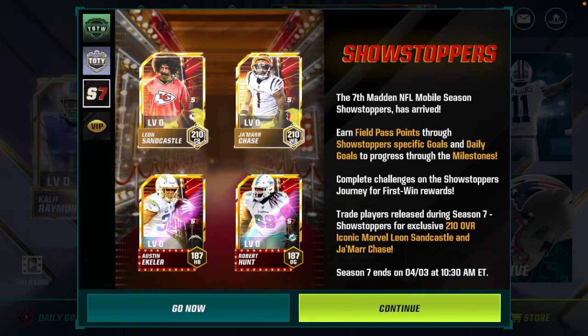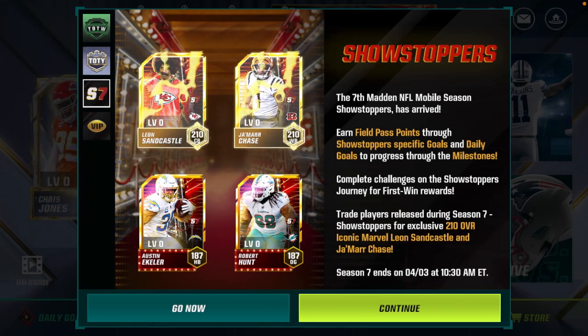What's up guys, it's Pagersman here and I am back with another video. Today we're going to be adding the fictional 210 overall Leon Sandcastle quarterback card to our team. Every single season since the S4 field pass in Arctic Blitz where we had Charles Tillman, I've been consecutively going for at least one marvel every single season.